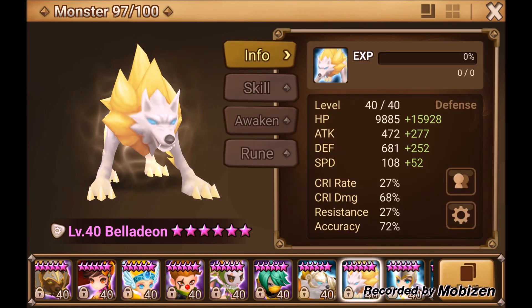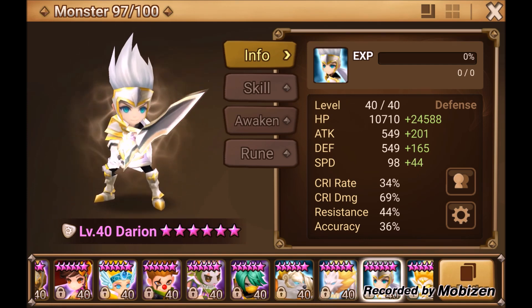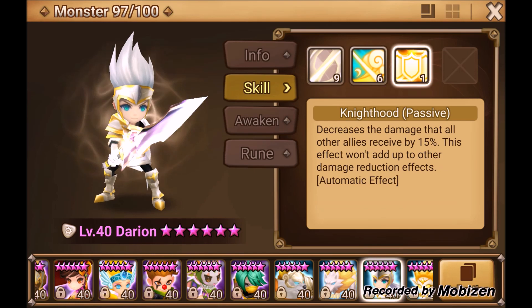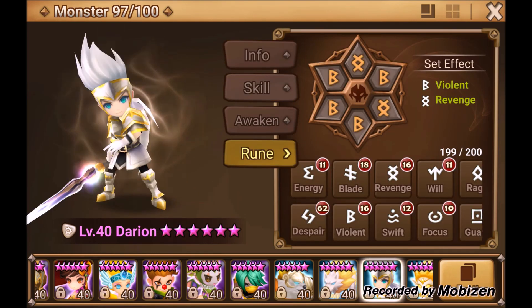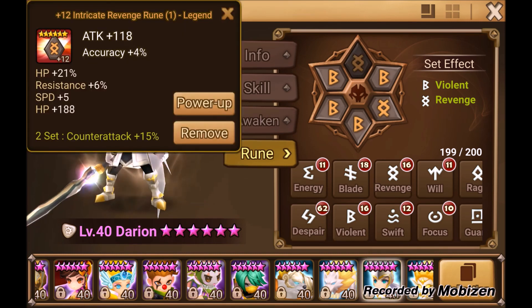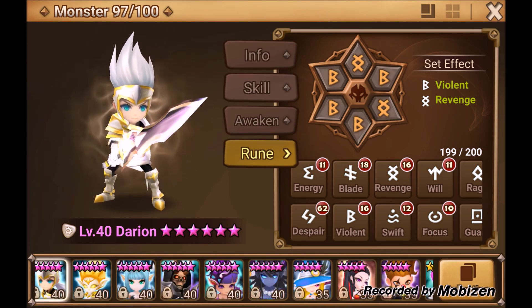Then there's Darion — no wasted move, though he's not an MVP like Belladeon. His first skill weakens defense, his second weakens attack, and his passive reduces all incoming damage to allies by 15%. You build him very tanky because he doesn't reduce damage for himself. Without Violent runes, Swift/Revenge or Swift/Energy works — build him as tanky as possible.